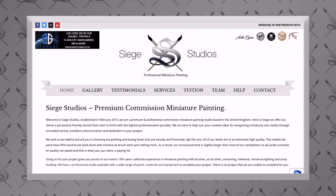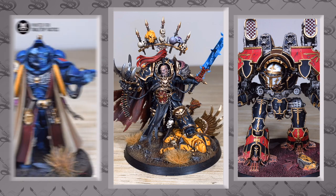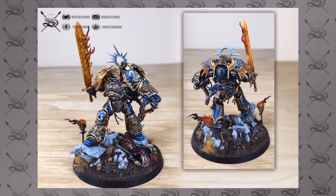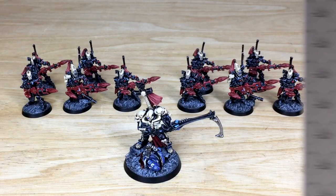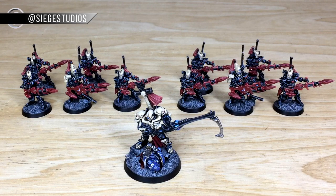If you're new to Siege Studios' YouTube channel, Siege as a business is a premium UK-based commission miniature painting service with 28 painters who will paint from an above-tabletop level all the way up to competition entry quality. If you are interested in a commission, simply head to the website link in the description, which takes you to our contact form. Select the relevant drop-down options for your project and in the message section send us a list of models in our message format, which is stated on there as well.